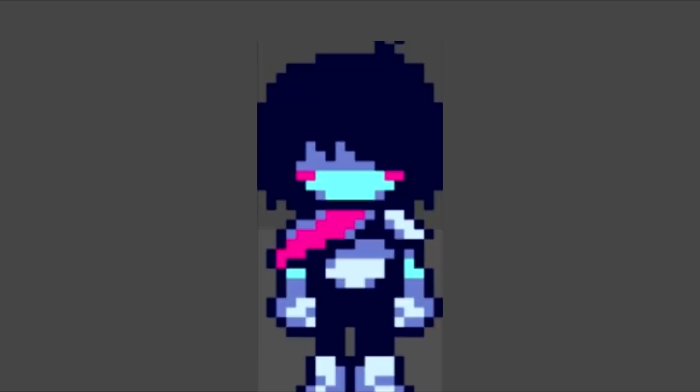Blushing Kris, Deltarune Chapter 2. Found within the files of Deltarune Chapter 2, an unused sprite for Kris was found showing the character both walk and stand while blushing. Similar sprites were also found for the character of Ralsei.